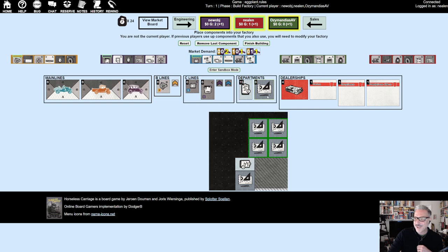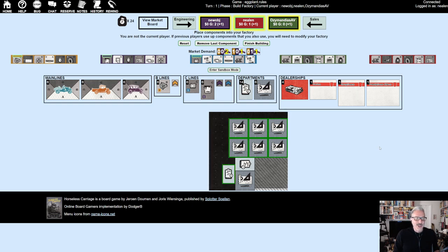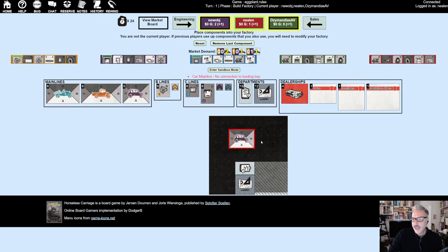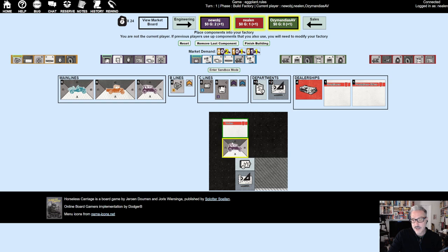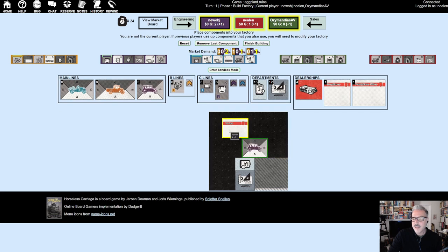None of these stations cost money. But the main line will show red until it's adjacent to a dealership — that's a requirement. Once it's adjacent to a dealership, it turns green. So now I need to think about my strategy. Right now, all I need to do to sell a car is place a main line attached to a dealership — I don't need to attach anything to it because no niche currently requires features.